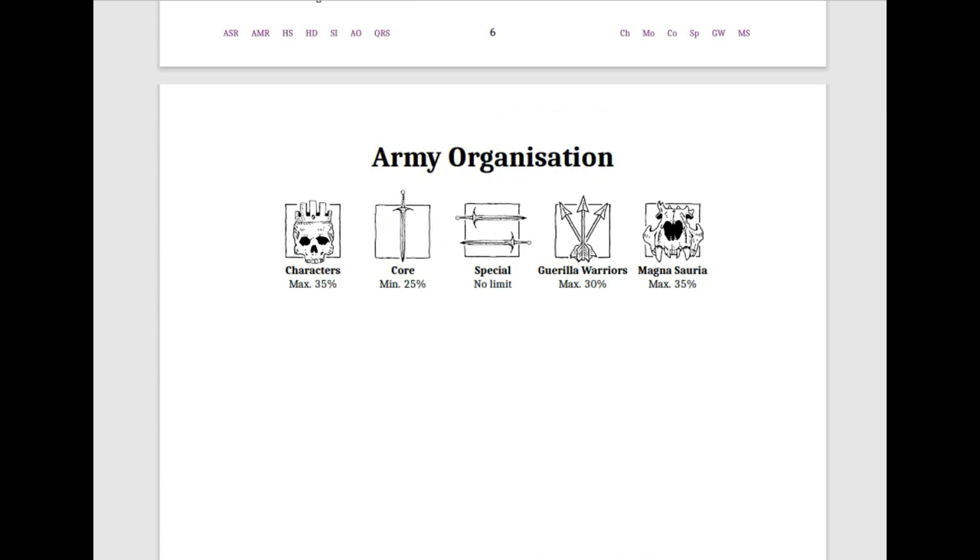That's our Gorilla Warriors and our Magna Sauria for the Saurian Ancients book. Thanks for watching. I hope you look forward to the book's release, which should be tomorrow — this video should be coming out on August 31st. Look forward to getting to dive into the Saurian Ancients Alpha Lab all for yourself, make an army list, and get to play some games on September 1st of 2022.